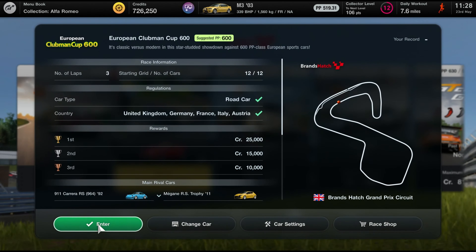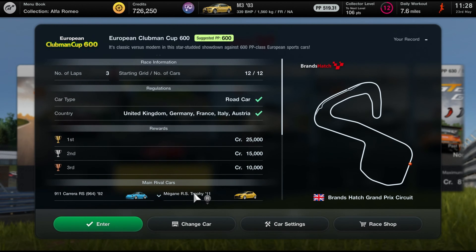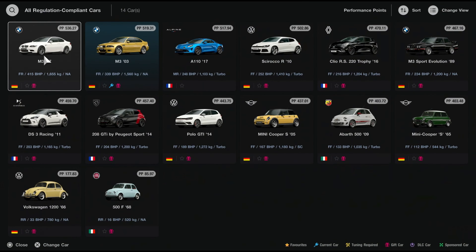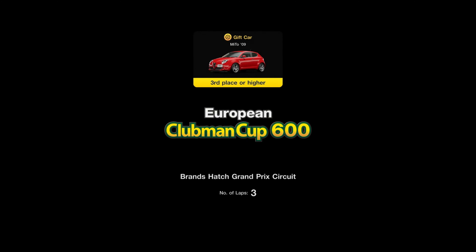Currently it's the European Clubman Cup 600. What is our car EP? This is actually quite low. Is there any other cars that we have that are slightly better? We'll try the M3, the '07 one. We'll see how it goes.